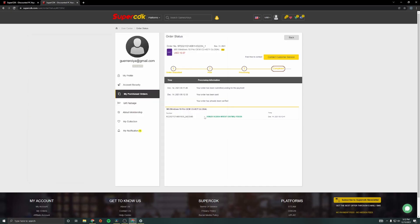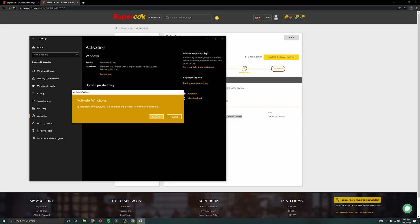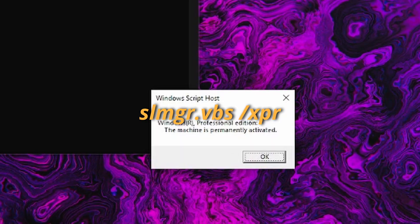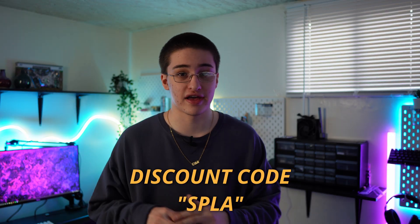Once you get your key, simply head over to your activation settings, copy and paste your key, and it's activated. And to prove to your customers that you're legit when selling your PC, use the command SLMGR — it'll be up on the screen right now — and this just shows that your PC is permanently activated. Make sure to check out the links down below, and don't forget the discount code SPLA.